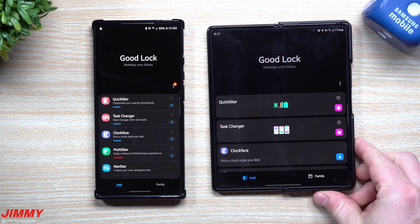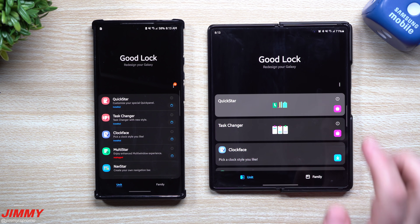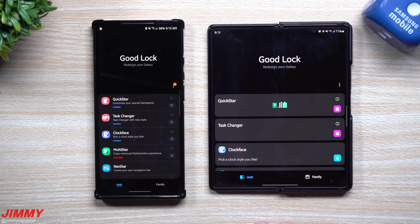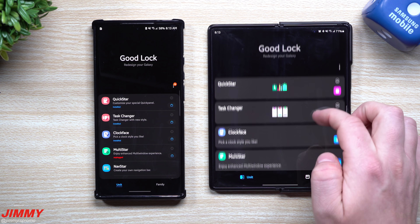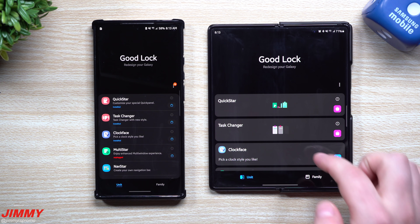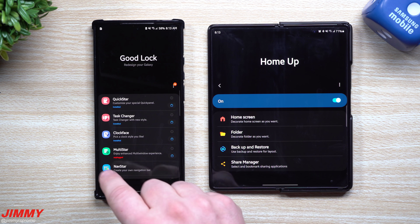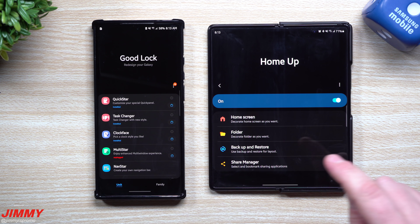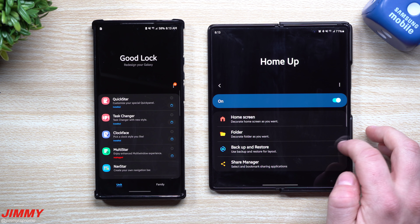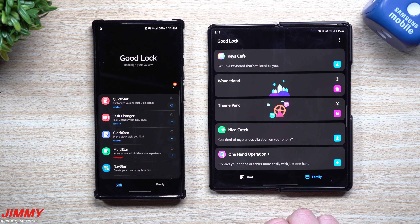If you have Samsung One UI 2.5, you're still in the clear — all of these still work. On the Galaxy Z Fold 2 running One UI 2.5, I was able to update and all modules are still here and working. There was one module that was unplugged on the 19th when it shouldn't have been — possibly Home Up — but they went through and fixed it with this newer update.